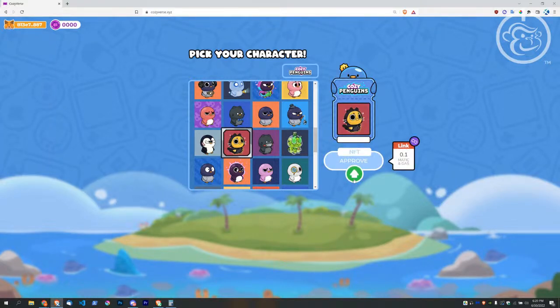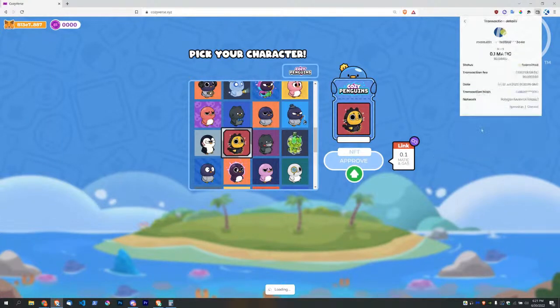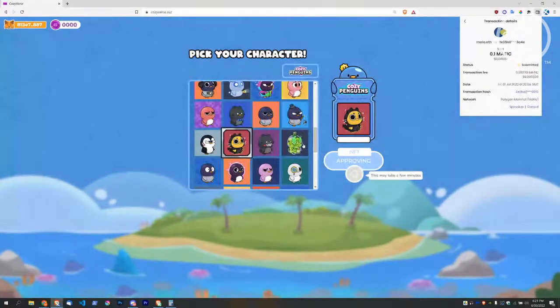Pretty straightforward — as you can see I logged in seamlessly and it transferred the network for me. There's a transaction with blockchain-based games: you have to approve a transaction with every move. But for future reference, once you log back in for another game, after you approve your token you don't have to approve and pay MATIC again plus gas. This is just one approval for this NFT, and then if I selected one I've already approved I could have gone into the game right away.